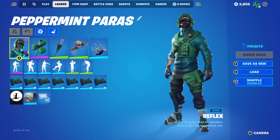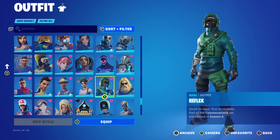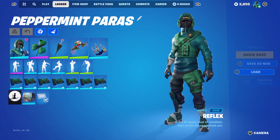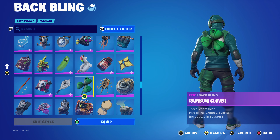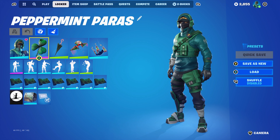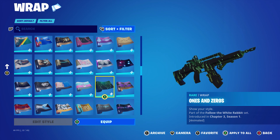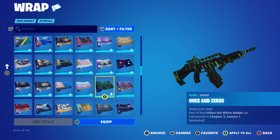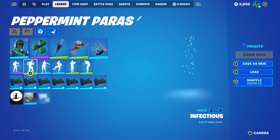For this combo I decided to switch it up and not use a Christmas skin. I'm using the Reflex, part of the Counter-Attack set introduced in Chapter 1 Season 6, mainly for the green. The back bling is the Rainbow Clover, part of the Green Clover set introduced in Chapter 1 Season 8. The Reflex skin has light green, darker green, black, and white. The wrap is Ones and Zeros, part of the Follow the White Rabbit set introduced in Chapter 3 Season 1, using it mainly for the green.